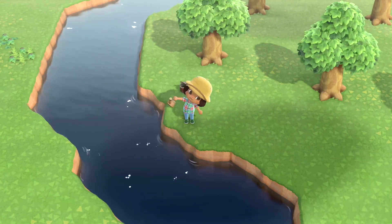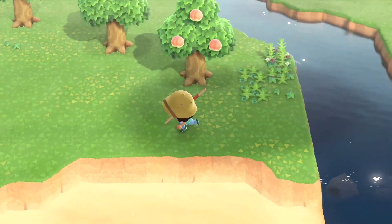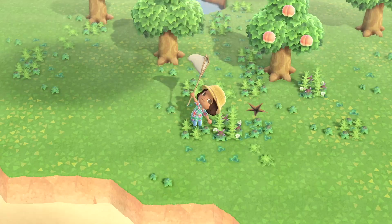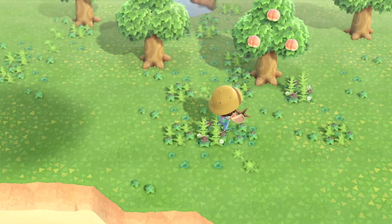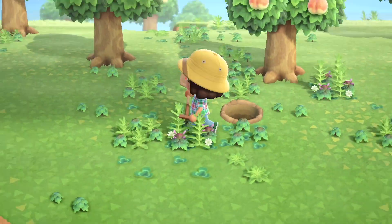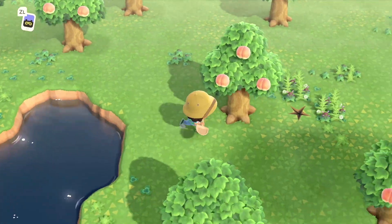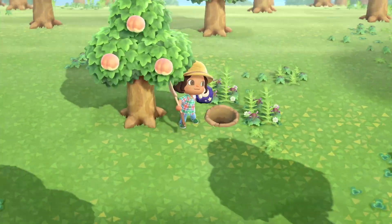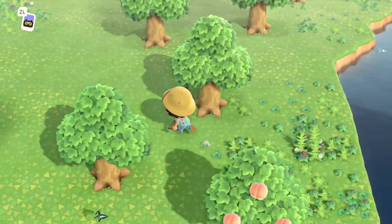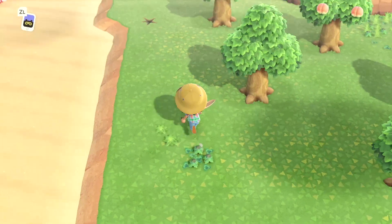Let's vault over and see what our other side of the island looks like. I'm gonna clean up all these weeds. Oh, there's a hole — let me get my shovel and dig up this fossil. That got me some Nook Miles, I'll get those later. I'm on a mission — where are my rocks? Oh, here's another fossil! Awesome. Maybe my other rocks aren't on this side.